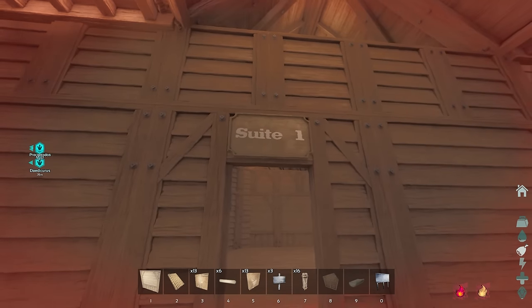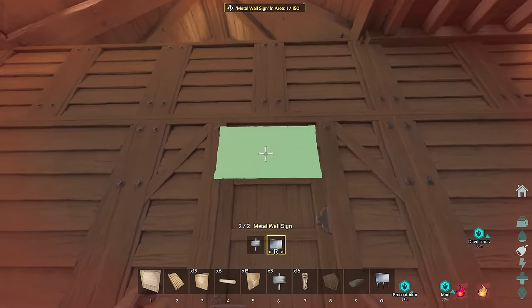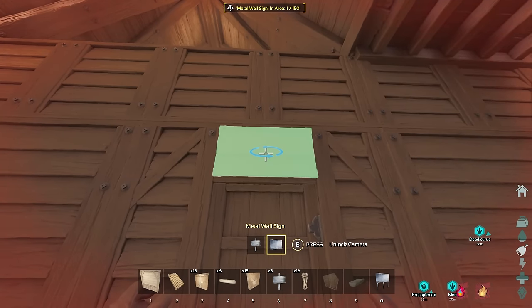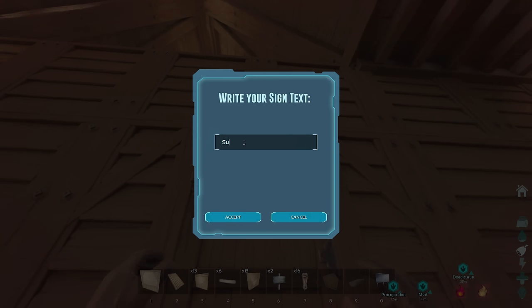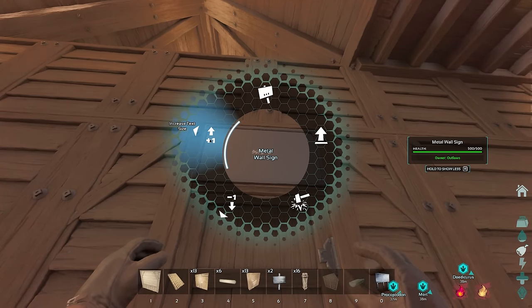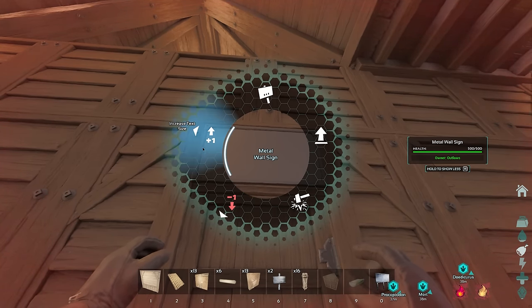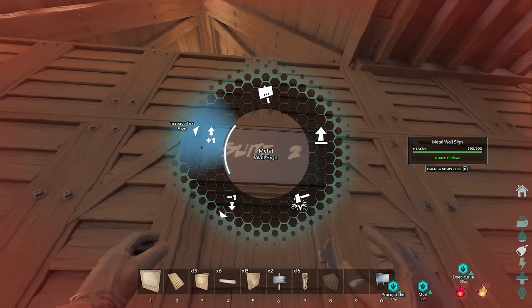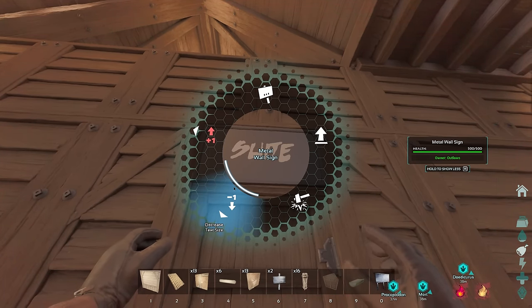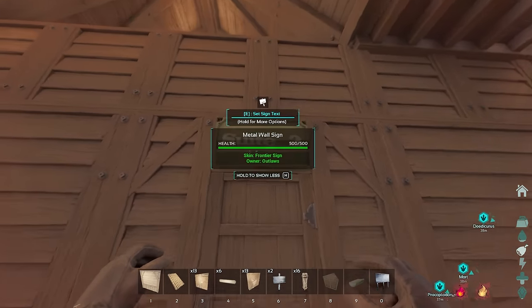Just popping in some extra touches here. Went ahead and put up a sign there - these signs also have their little structure variants which look really, really good. Trying to like roughly get that positioned. I'm happy with that. We're looking at Suite Two there. I really like the way you can increase the sign text size. I'll go ahead and put the structure skin onto that as well - Suite Two. And above this one I'm probably just going to put another one just saying Storage.